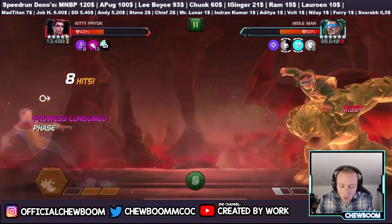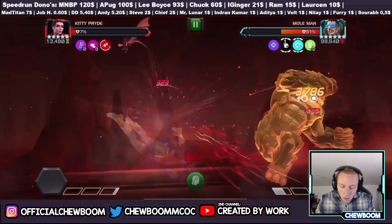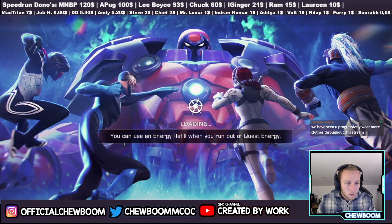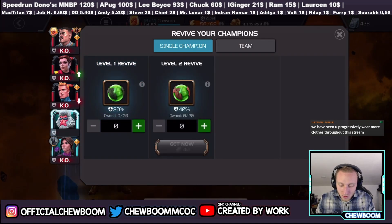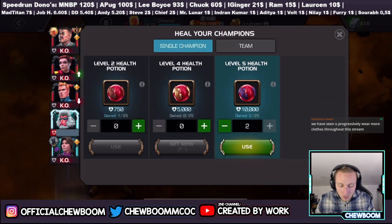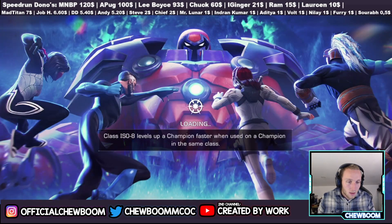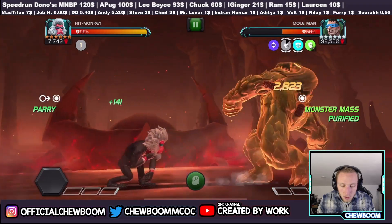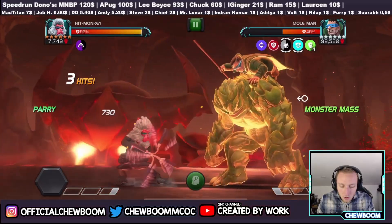He has to soldier through at the expense of the revives. The Abyss six star selector — if there's one in Banquet then that is a great opportunity to try and get yourself Hercules. I've been progressively wearing more and more clothing throughout the streams. Let's get Hip Monkey up with a couple potions here at max, and I think we should be able to take him out if I don't make any dumb mistakes.